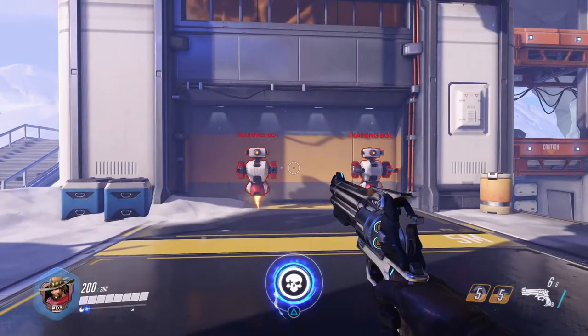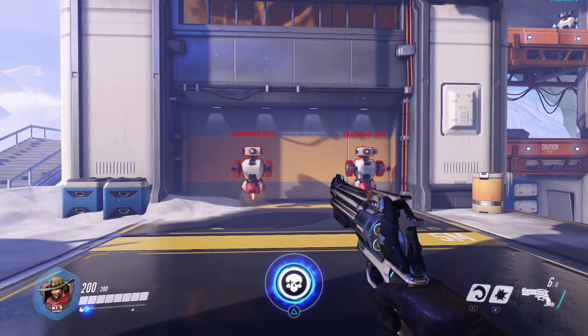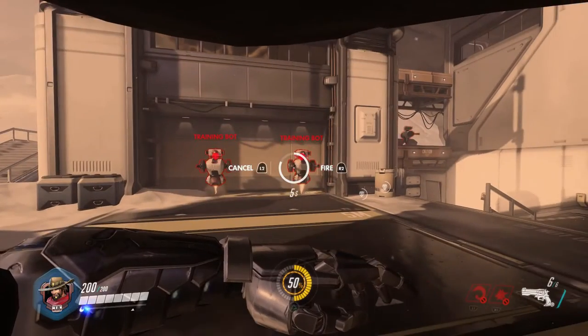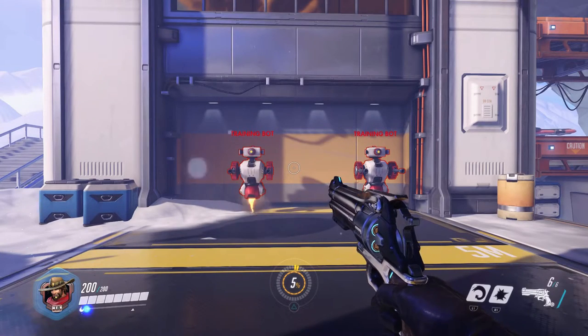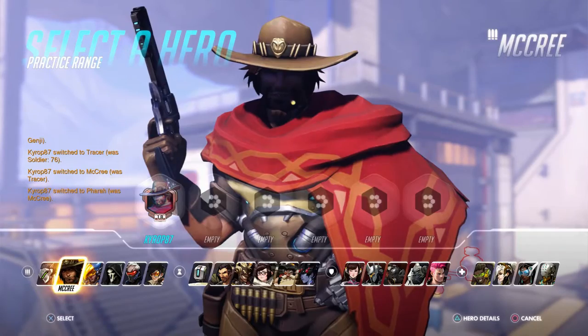Then you have your abilities such as the Flashbang and the Roll, both of which have cooldowns. Cooldowns vary from character to character and there's no way to change them. The circle on the bottom is what Overwatch calls the Ultimate — since I'm a Destiny player, this is the Super. For McCree, his is called Deadeye.